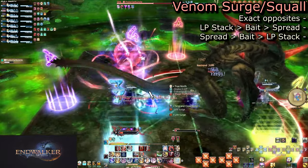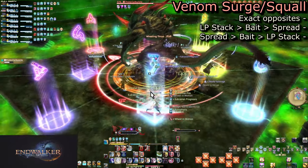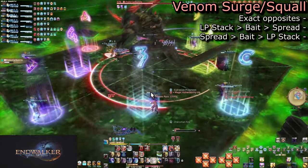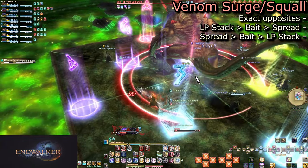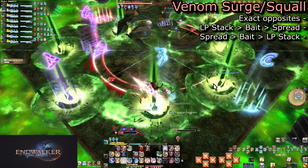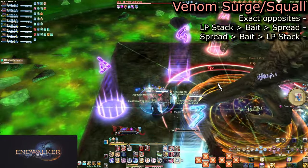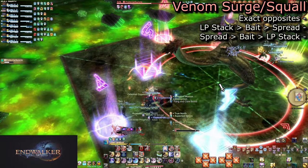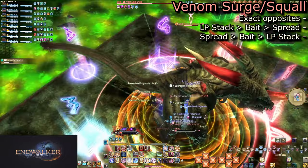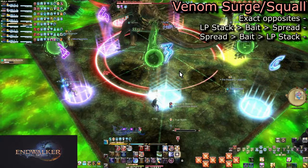Venom Surge will always be light party stacks: everyone stacks mid to bait placed AOEs, then everyone spreads to clocks. Venom Squall is clock positions, bait placed AOEs, then run to light party stacks. We stack east and west for those, and these positions are relevant later. Whatever mnemonic helps you remember, take it — mine is 'Squall wants to be left alone,' also the name's Leon. These hurt a lot, especially the spread, so make sure everyone is topped off and some mitigation is applied.